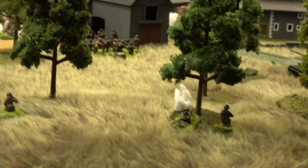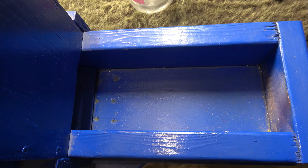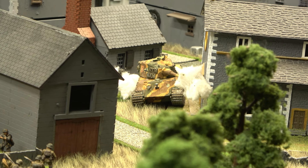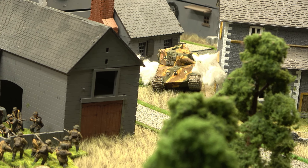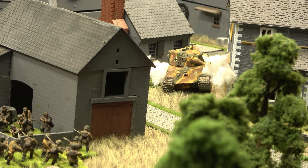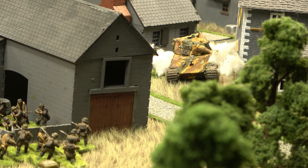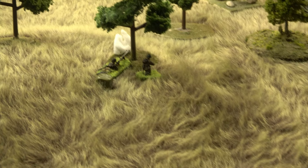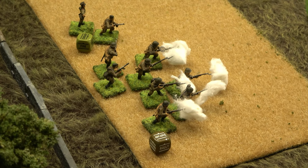Russian anti-tank rifle takes a ridiculous long shot at the King Tiger at 36 inches. Even if it hits, it needs a nine on a d6 to get a penetrating hit — so it just deflects and scratches the paint. Probably should have shot at the Panzerschreck. The Puma backs up and fires six medium machine gun shots at a Soviet squad at 17 inches.